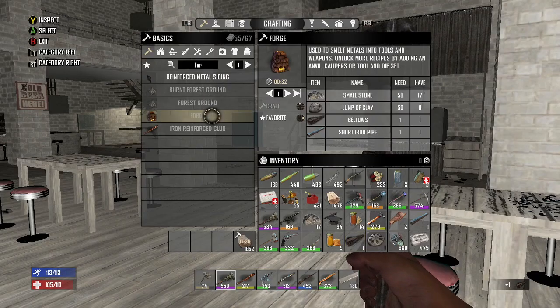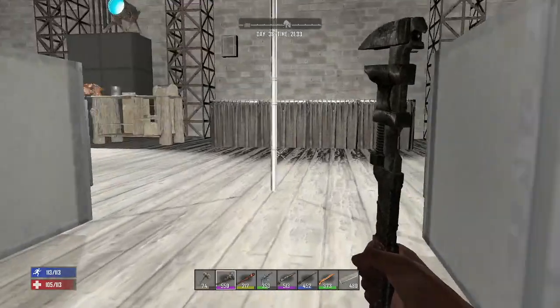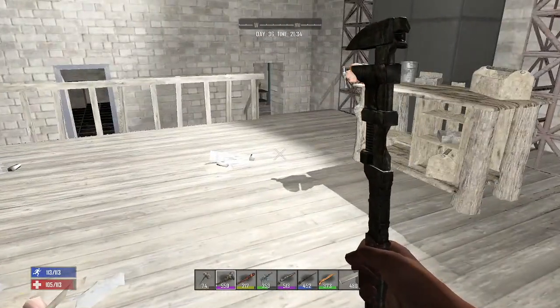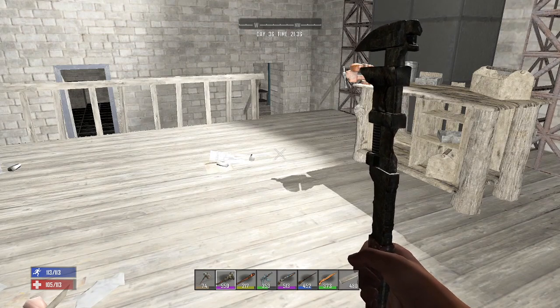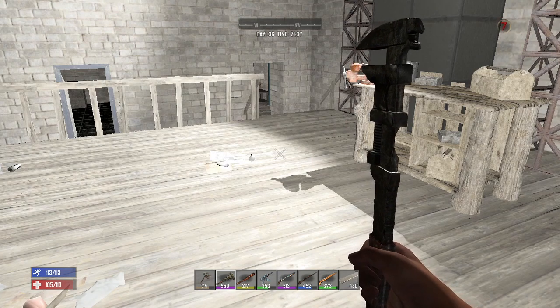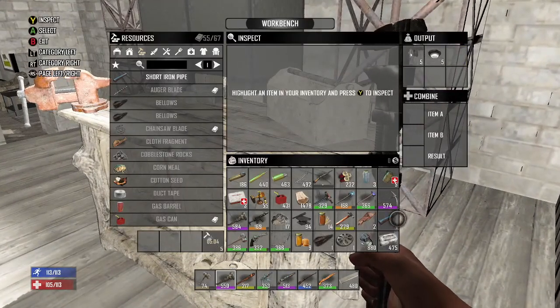Once you have those things crafted, set the forge down. Once the forge is laid down, you want to start crafting forged iron and iron arrowheads — those are the two big things. Forged iron is going to lead to a lot of stuff. Let's check our workbench — looks like we have a lot of things crafted in there.